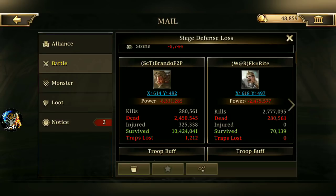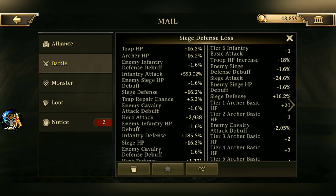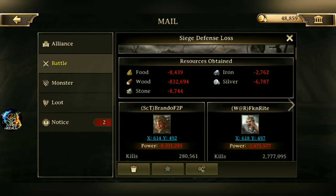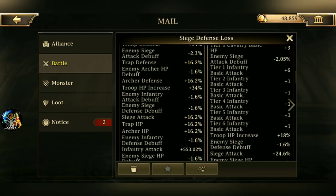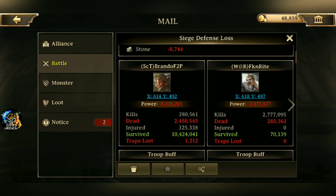Look at this — what troop type did he send? He sent cavalry. Why do you send cavalry on a blind attack? Regardless, he lost so much T5, and in all reality I should have captured his leader because I would have zeroed him out. But Netmarble feels like attackers need training wheels because they don't think attackers know what they're doing — and by the looks of this, they kind of don't.